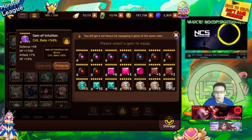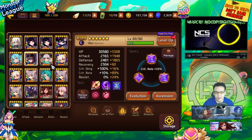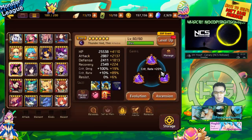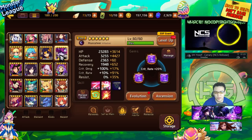Dark Victoria is on Intuition with attack, crit rate, and defense. The defense slot is to tank one hit from the Light Persephone. She doesn't have 100% crit but 99 is basically close enough - she's only messed up like once before. Thor is kind of in the same boat, basically the same gem set with crit rate, defense, and attack, also to tank one hit from Light Purse, also with 99% crit.